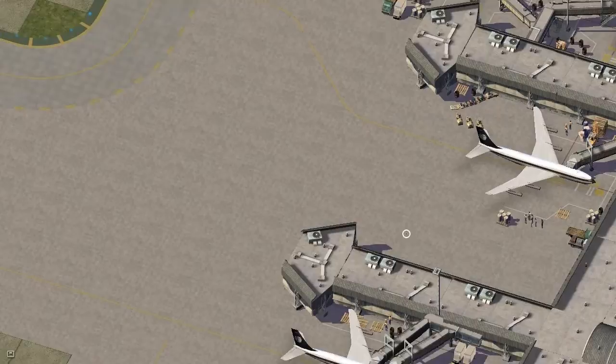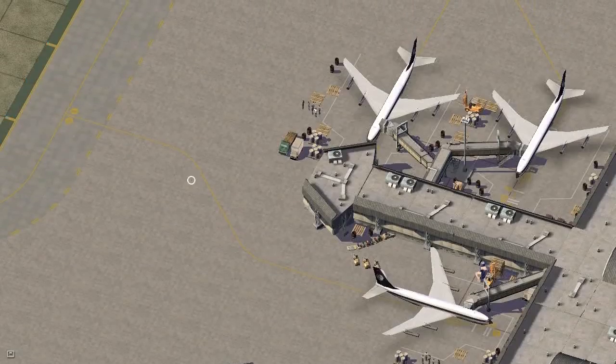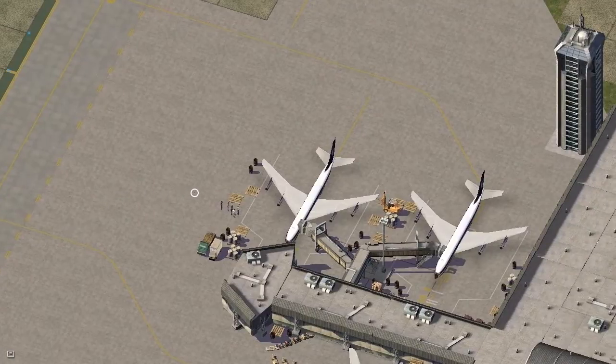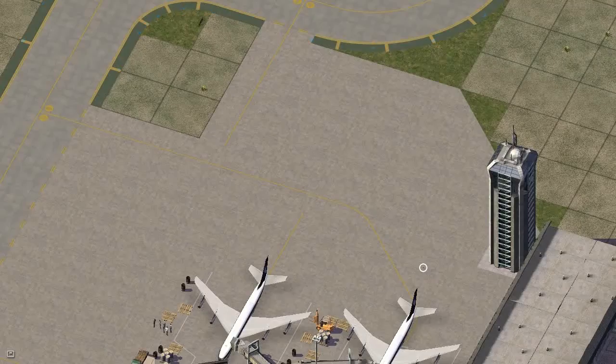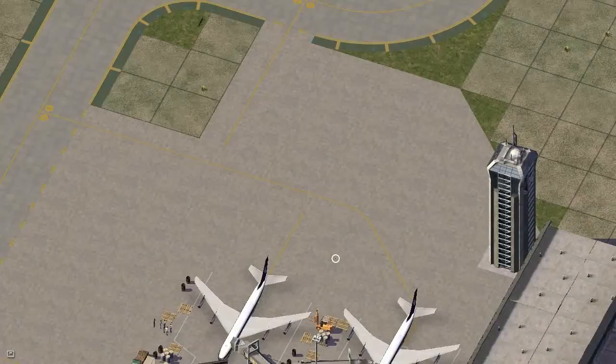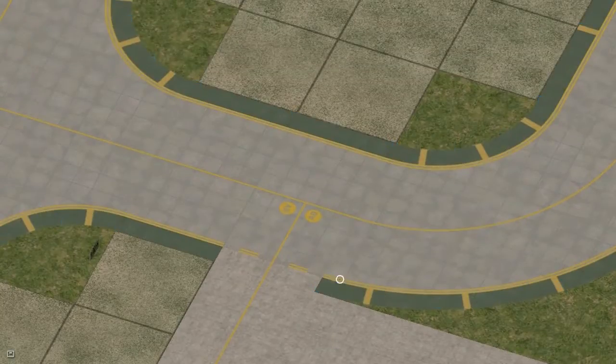I've mostly completed the ramp area here with some markings. I hope these are somewhat realistic, because as I said in the last episode, I know next to nothing about airplane design and runway design and everything. I couldn't find a T-piece for this, so I decided to do it like this. Not sure how realistic it is.